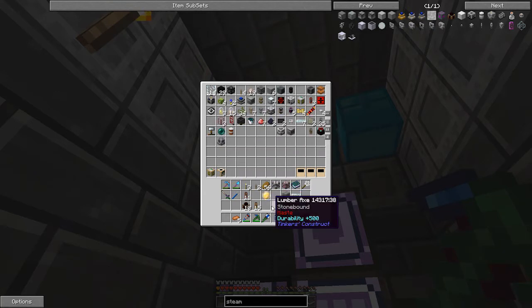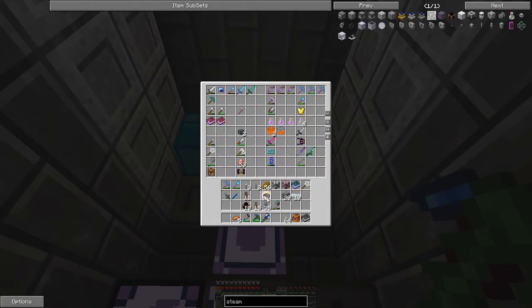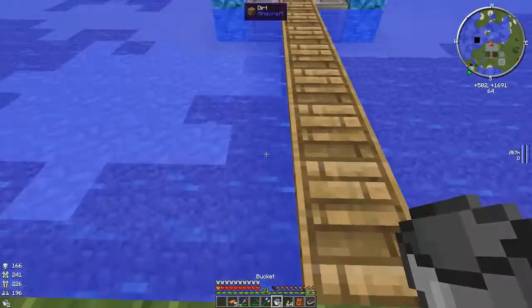We're going to need a lot more than seven item ducts, so maybe we should go with these type of item ducts. We'll go with that. I think I have an oculus accumulator downstairs. Really, all we need now is two buckets of water. Let's get this going.